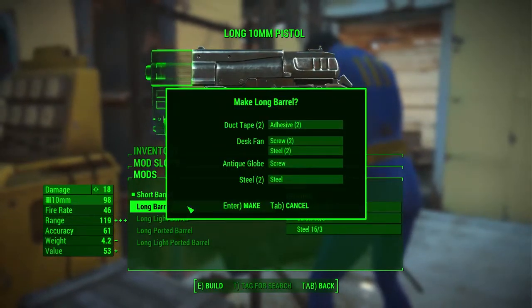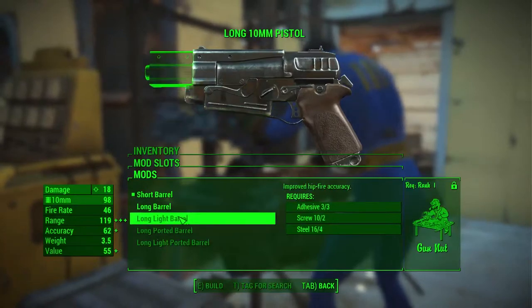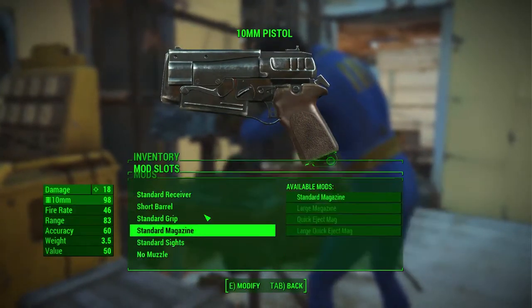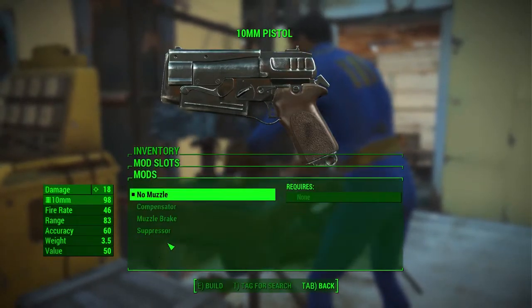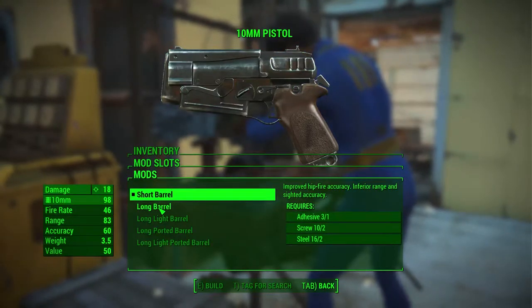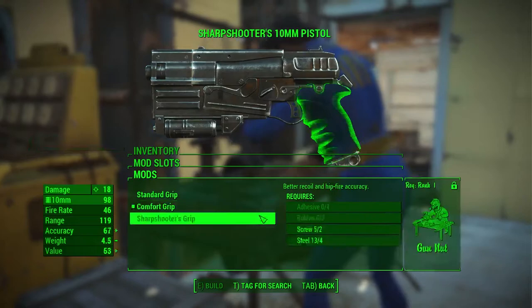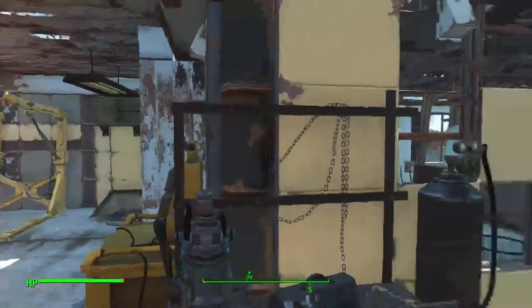Adhesive, aluminum, gears, oil, screws — you need to look out for these things. Long barrel — would that make it better? Improve recoil, hip fire accuracy. You could walk around with a banana clip! Nuclear material? Let's get a long barrel and a comfort grip. I like this whole crafting system they've got going. I can't make anything else now, but I made myself a little something.